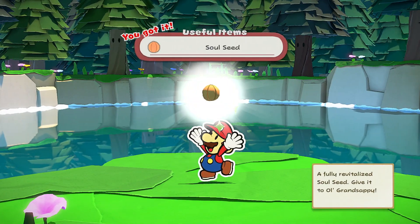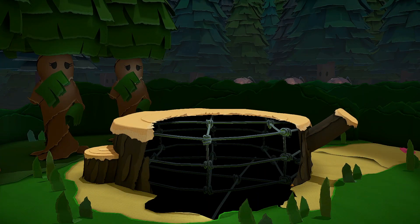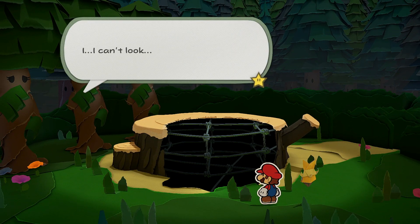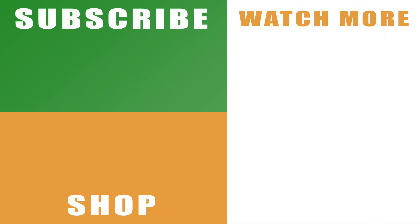Then all you need to do is head on back to Grand Sappy, fill him back in with confetti and give him the seed, and that will allow you to get past Grand Sappy and complete the tree stump section here in the Whispering Woods in Paper Mario the Origami King.